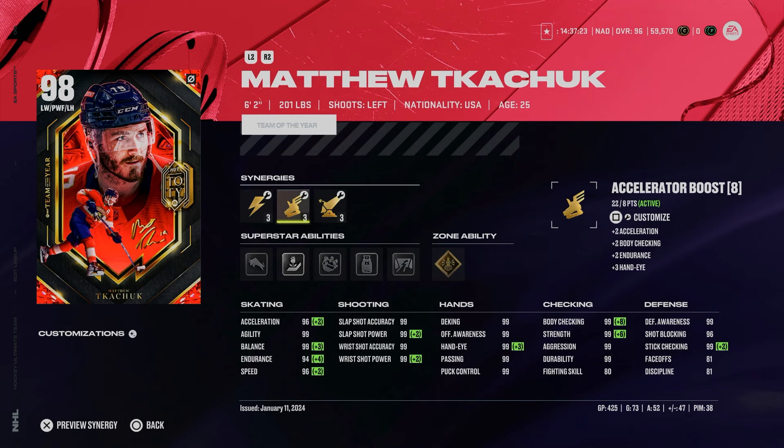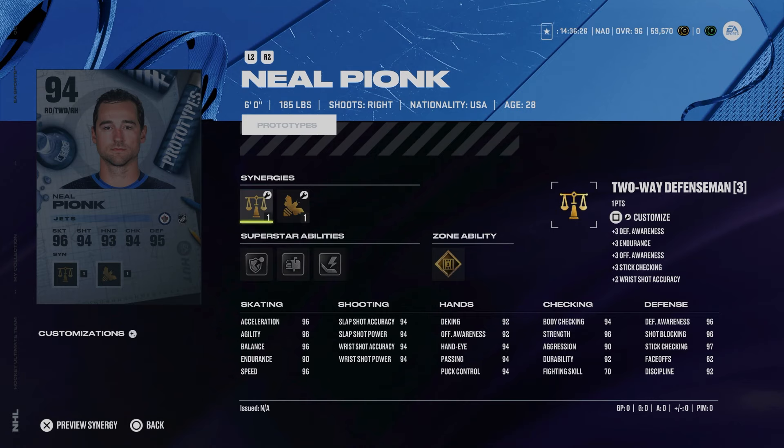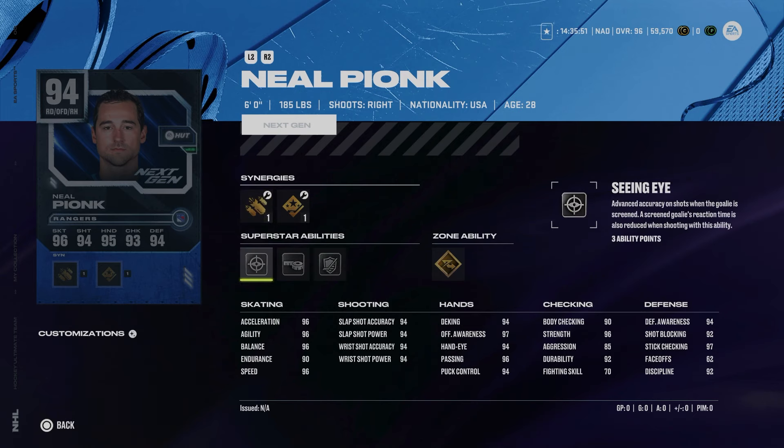For this week's weekly mode updates, we've got Neil Pionk. Completing the objectives gets you a choice of either the Rangers or Winnipeg Jets 94 overall Neil Pionk. He's six foot with 96 speed and acceleration, no skating increases, and gold Shutdown — kind of nice. If you just started the game you could easily make a usable team with this. The Winnipeg Jets version features gold Shutdown and the New York Rangers version has Elite Edges, so a little more offensive. The abilities actually match the card type, which I really like.